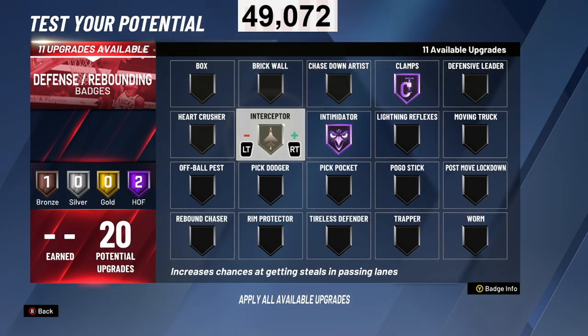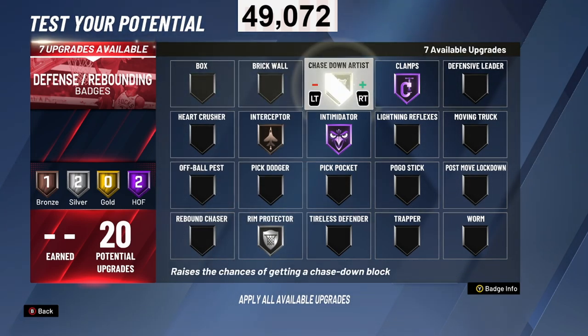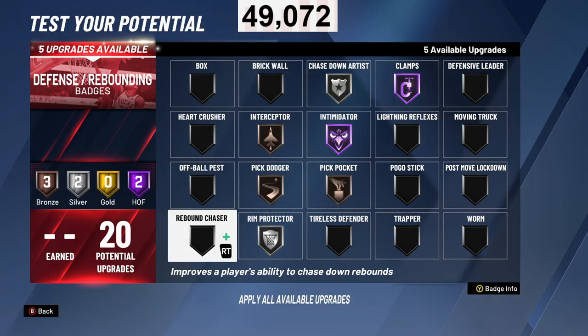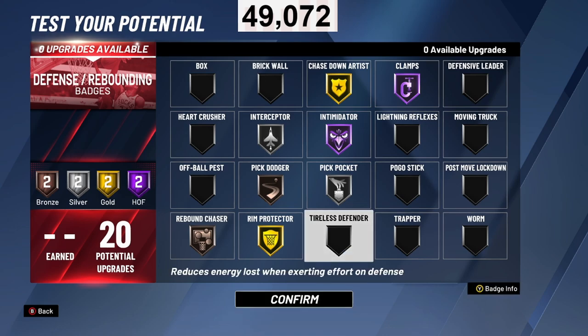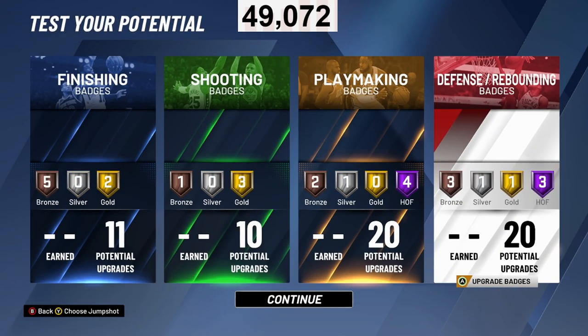For the 20 defensive badges: Clamps, Intimidator, Interceptor, Pick Dodger, Pickpocket, Rim Protector, Rebound Chaser — you can also put on Pogo Stick. Tireless Defender is also a great badge because stamina is hard to manage in this game. When you run out of stamina you're like a fat kid trying to get to McDonald's — you lose stamina really quickly. Tireless Defender is like having a Big Mac refilling your stamina bar all the way.